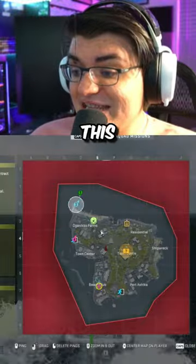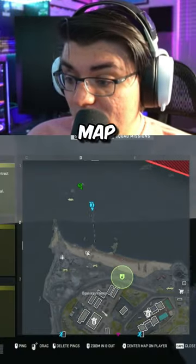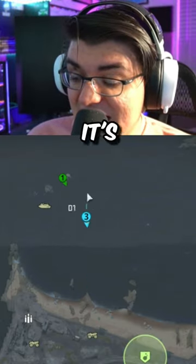What you want to do is head to this part of the map, and we're going to go off the coast. This bag right here is what we're looking for. If you open your map, you take this island and this line — it's right in this area.